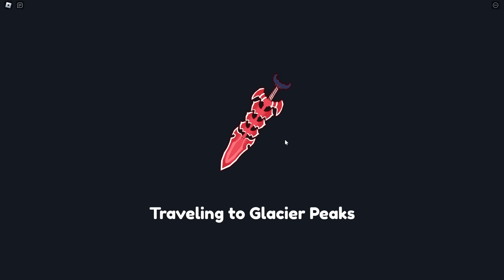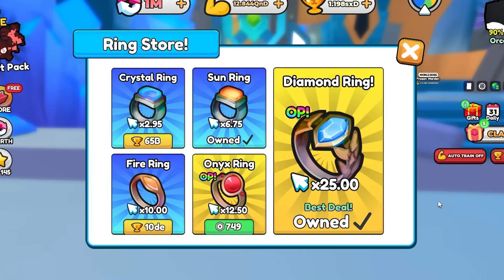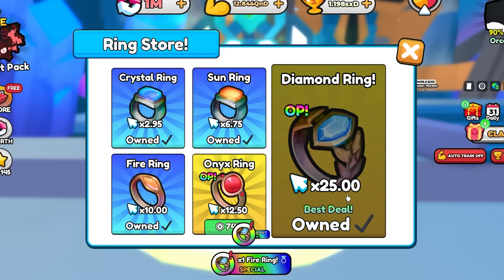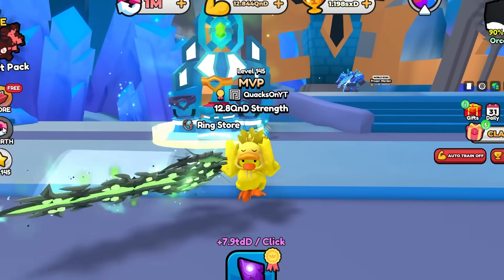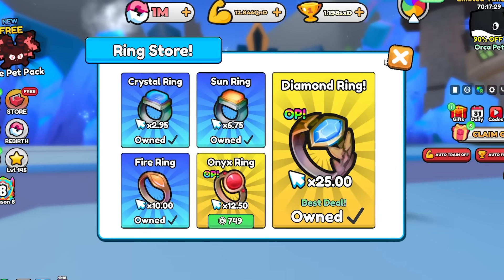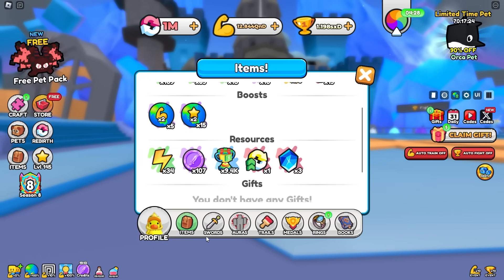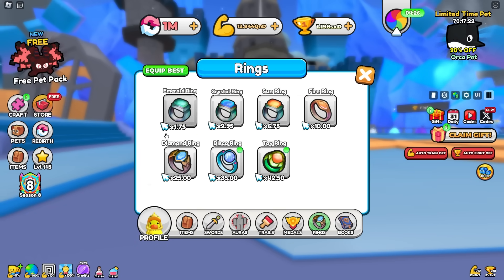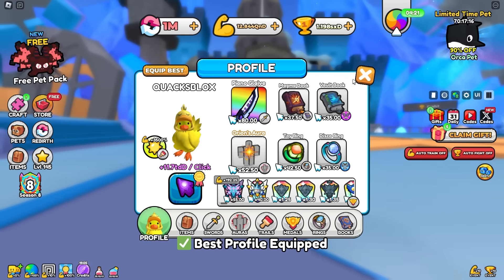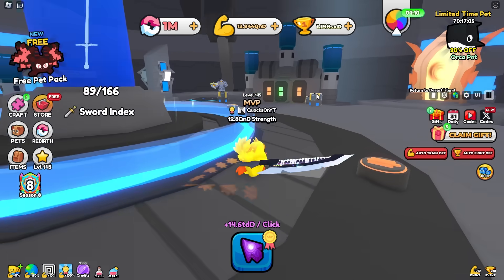While we're hopping around worlds, let's check out world three because there's also a new shop — the ring store — where you can use wins to purchase rings in the game. You can still use Robux, but using wins to buy rings is insane because a 10x click multiplier is completely free-to-play, which is unheard of. Unfortunately the rings aren't going to help us because we already have some really insane rings. Let me make sure we equip our best gear.